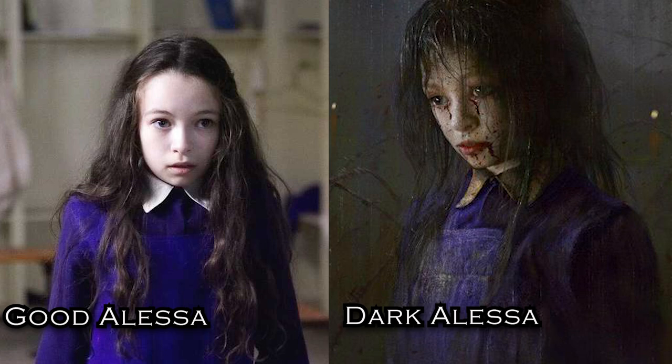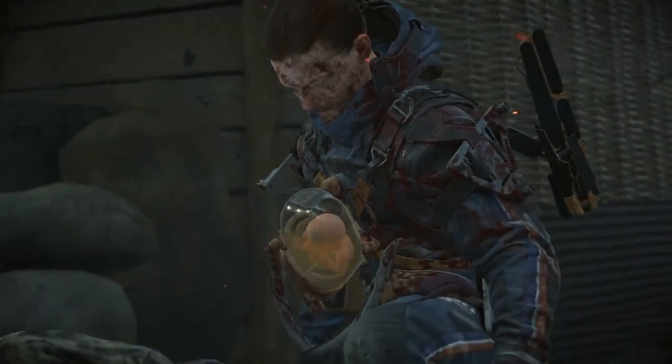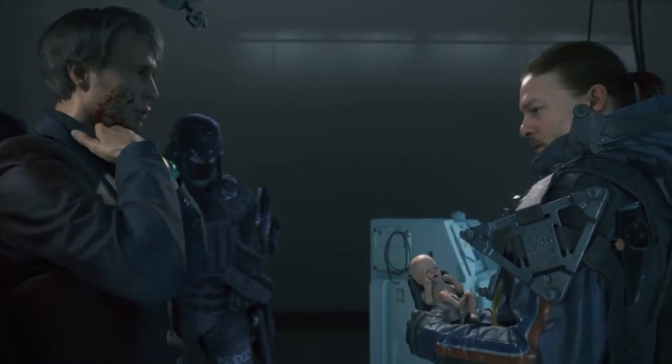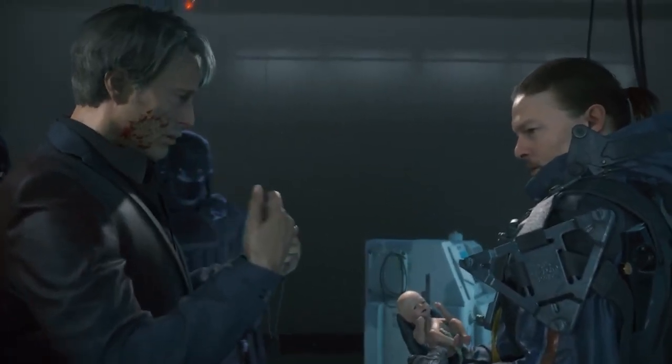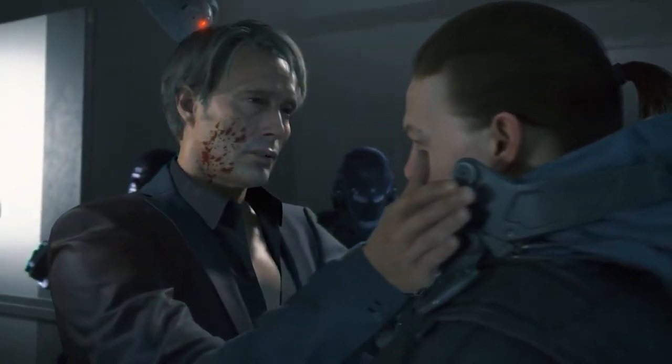Previous Silent Hill games have had crazy things like this happen before — for example, Alessa splitting herself into two people in the first game. Alessa has supernatural powers and was raised in Silent Hill by a cult intending for her to give birth to a demon god. To prevent doing so, Alessa split into two selves — one trapped in Silent Hill, while the other was raised by Harry Mason, the protagonist of the first game. There have been two versions of one character existing at the same time. Big spoilers for Death Stranding: Mads Mikkelsen's character Cliff is trying to kill you to get his baby back, but it turns out Norman is actually his son — Cliff just didn't recognize him because Norman grew up. This could have been a plot point pulled from Silent Hills into Death Stranding.